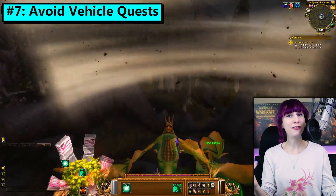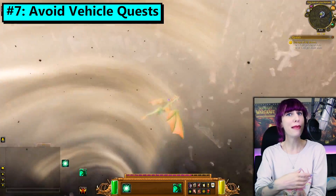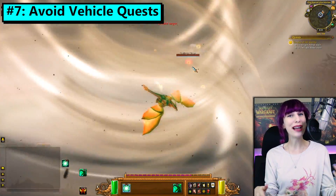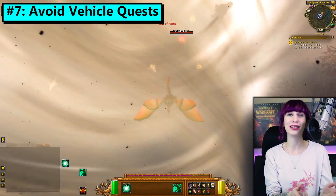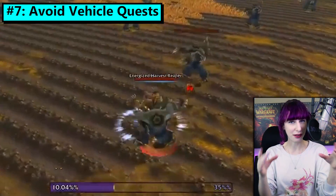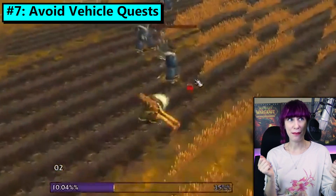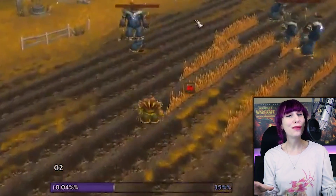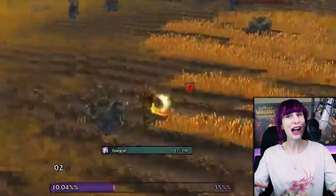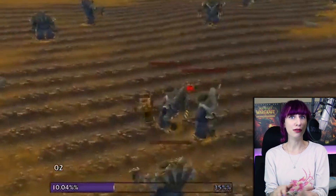Number 7. Avoid vehicle quests, at least for now. Right out of the gate of the scaling changes, many vehicle quests seem to be experiencing bizarre scaling issues that make them much harder to complete than intended. For example, the Harvest Reaper quest in Westfall — I was too stubborn to stop, but I probably should have. This is almost certainly not intended and will hopefully be fixed soon, but for now if you find yourself stuck in a vehicle, maybe just get out and move on.